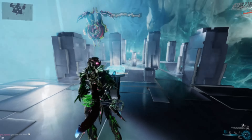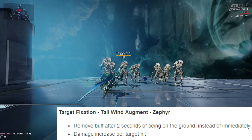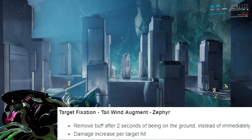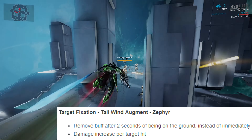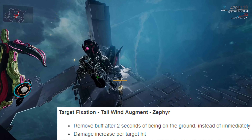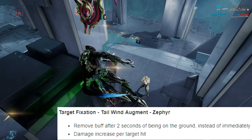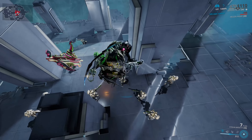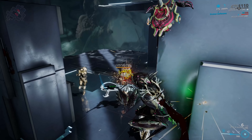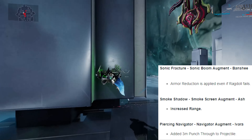The next augment is for Zephyr and her Tailwind ability - Target Fixation. The damage buff has been increased for each target you pass through, and the buff will now stay active for two seconds on the ground instead of disappearing straight away. You need to stay airborne to keep the buff active and can scale it up pretty fast by flying through enemies with Tailwind. Honestly, it's just a really bad augment.